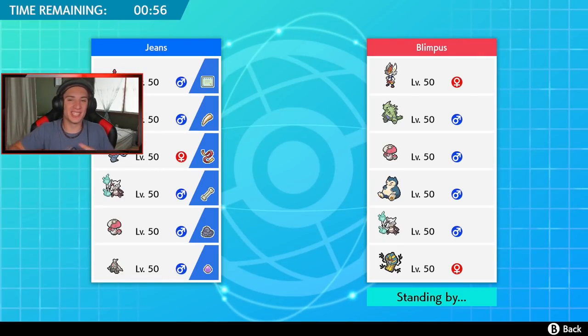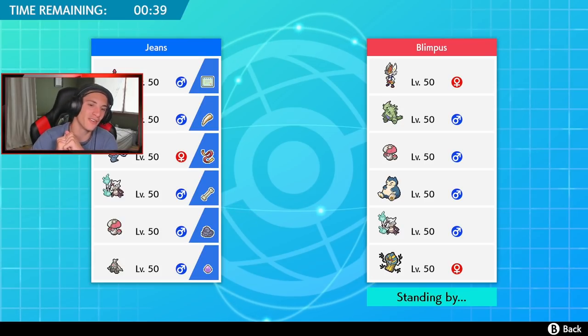Final battle here. This guy has Cinderace, Ttar, Amoonguss, Snorlax, Alolan Marowak, and Cofagrigus to set up Trick Room. Who do I think he's gonna lead with? This is tough. If I go for Trick Room, I don't want Cinderace and Ttar just dumping on me. I kind of want to go Amoonguss mirror, but I also kind of want to go Marowak.